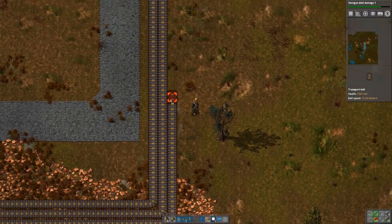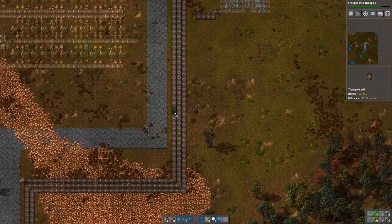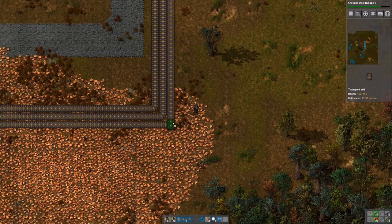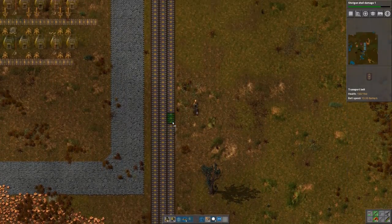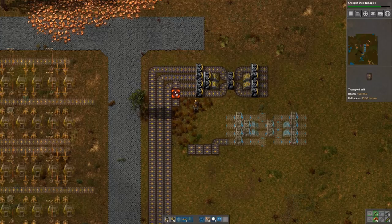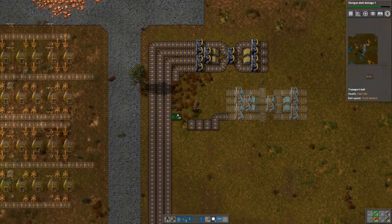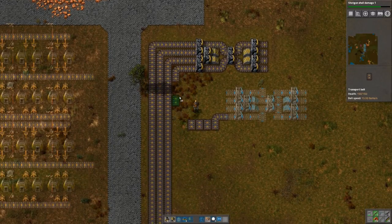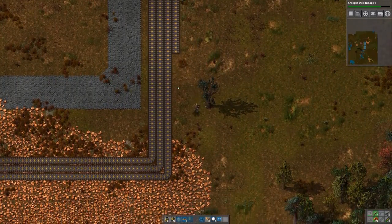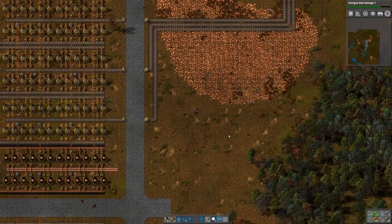Let's connect that - I need to flip them all around. You go this way, you go this way, and last but not least... Now we can almost see our thing flowing - that is nice.